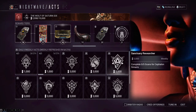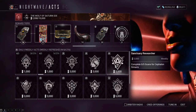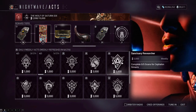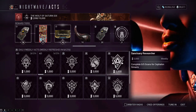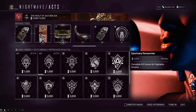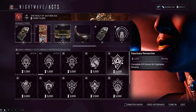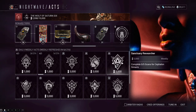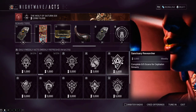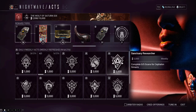Here's how synthesis scanning works: if his target is a MOA, you go to a mission where MOAs normally spawn. There's a special MOA hidden in that level, and the synthesis scanner will usually show a trail to it. You scan it — don't kill it — with the synthesis scanner. It has three weak points that only appear when the scanner is out. Scan all three, the MOA gets captured, and you earn reputation. Do that three times and the daily is complete.